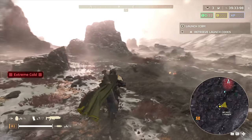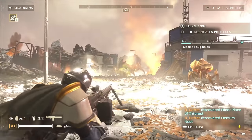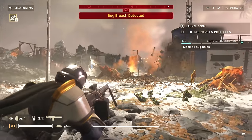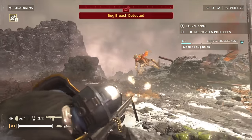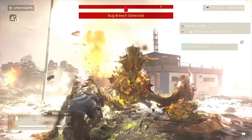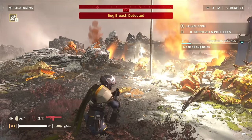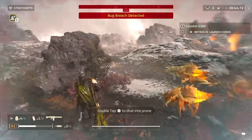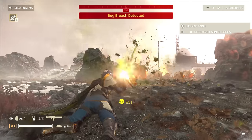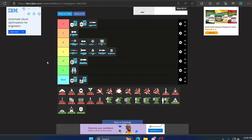Moving on is the Light Machine Gun, given to all Helldivers when they enlist. It's a pretty good weapon — you can fight tons of bugs and automatons with it. Similar to the Stalwart but with less ammo, you can change the fire rate on both to a thousand rounds per minute or six hundred for more accuracy. This thing can shred Terminids and Automatons alike. I'm actually going to rate it higher than the Stalwart because on the automatons specifically the LMG holds its own a little more. It does require you to stop moving to reload but I'm being generous — B tier.